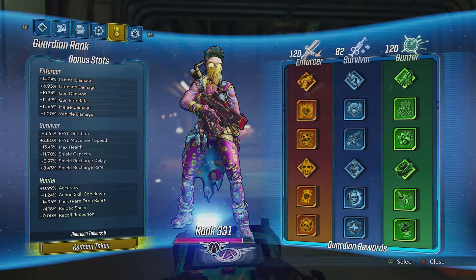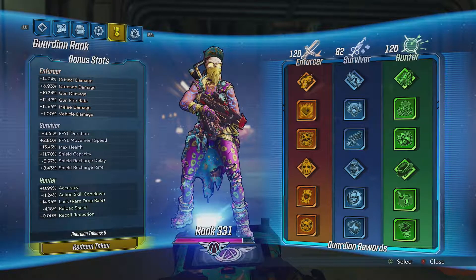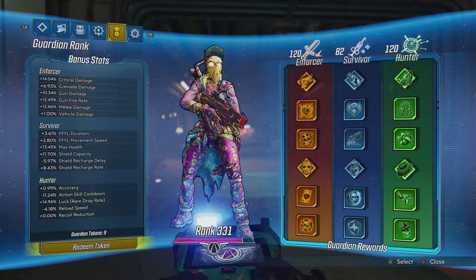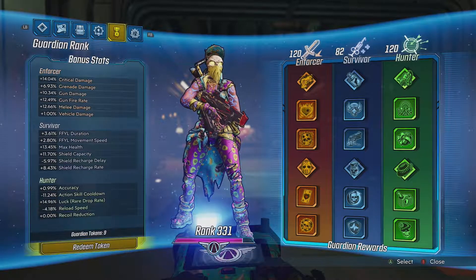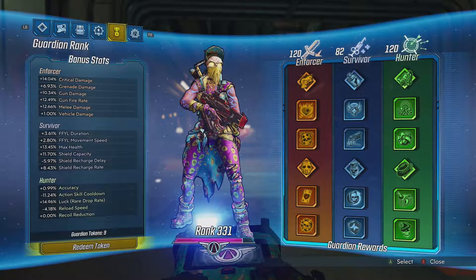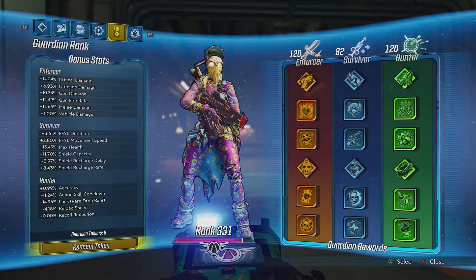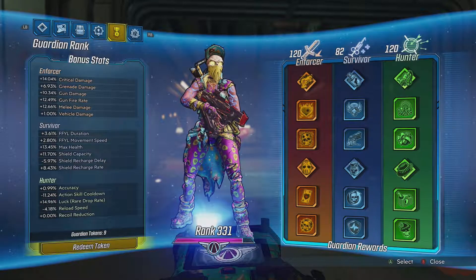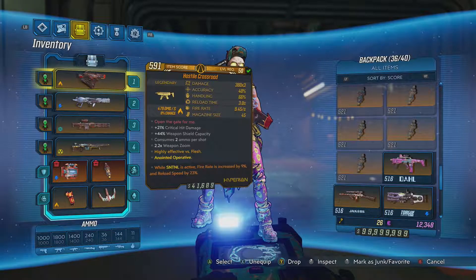I didn't use too much for survival — things like Fight for Your Life duration — because the way my vault hunter is built, I rarely die unless I slip and fall off the map, which has happened more times than I can admit. But I rarely die from combat because of how much damage I'm putting out. Even if I get knocked, I can kill an enemy as fast as I go down.